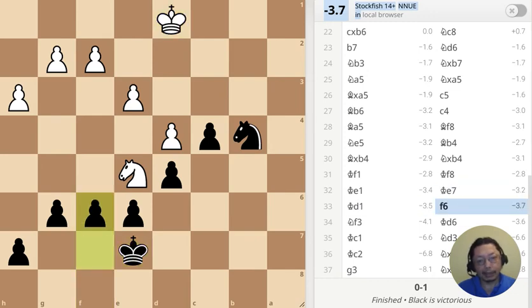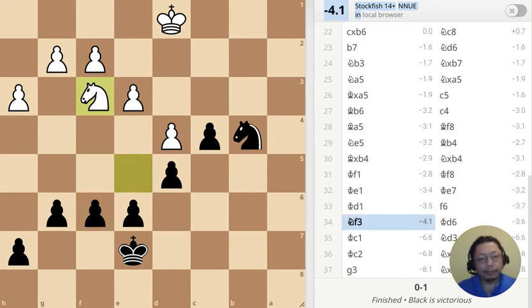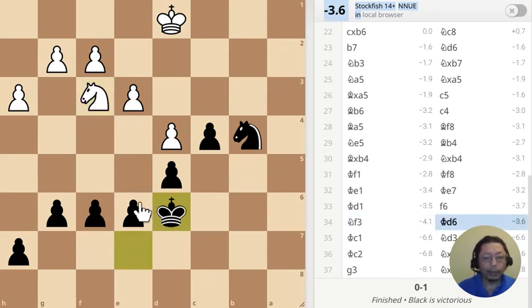I'm starting to attack over here and the knight has to go back. The king moves forward and this is to prepare for the exchange — pawn goes here, pawn takes, and the knight cannot do anything because otherwise I'll just take it. So that's one thing to worry about.